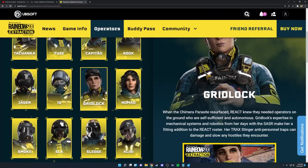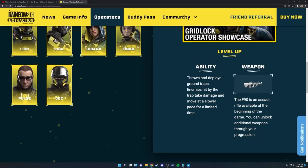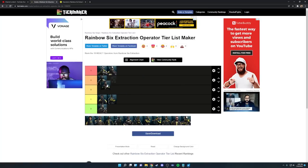Next up we have Gridlock. Her best weapon is the F90 assault rifle — pretty good weapon. The one downside is that she's a one-speed operator, but I don't think it hurts her placement too much because her ability is crazy good. Same as Rainbow Six Siege, she throws down caltrop traps that slow and damage enemies — super good damage and utility, and you get four of them. She's absolutely amazing for Maelstrom and great for any defensive situation. I place Gridlock in A tier.